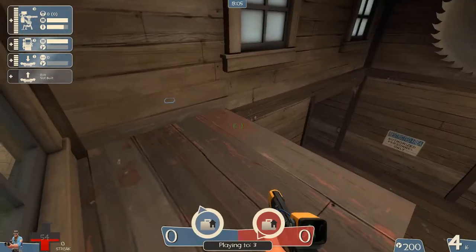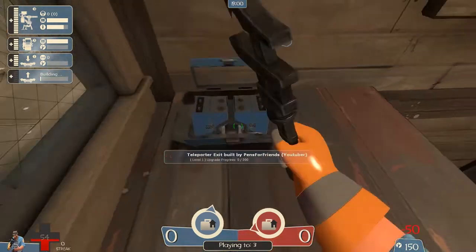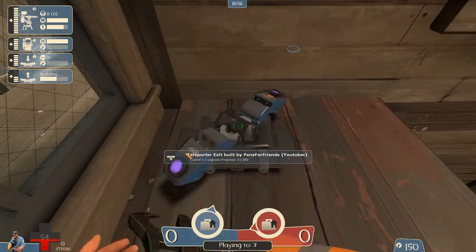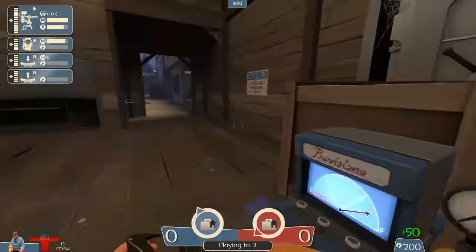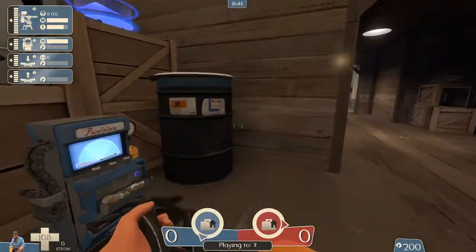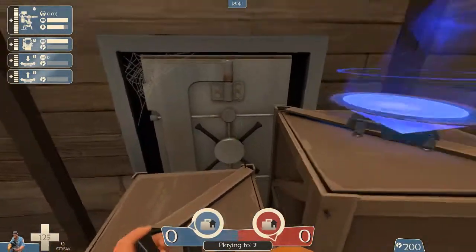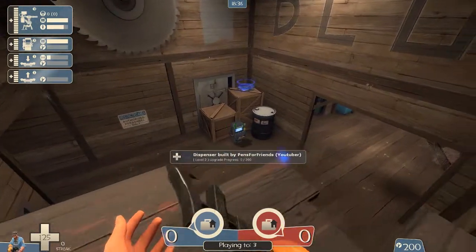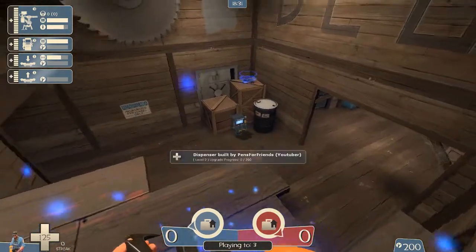Now that I'm up here, I'm at low health, but I do have some metal. So I'm going to build a teleporter exit so I can get up here later. It doesn't need to be a high-level teleporter — you can just have it at level 1. Because mostly you are going to be using it, and enemy spies are going to be trying to use it. I recommend keeping it low level because you might actually need to destroy the exit at some point. Now that I'm all healed up from my little sentry jump, I'm just going to hop back onto this teleporter, which is actually only accessible to you and enemies because your team can't actually jump on the dispenser, which is necessary to get up to here.